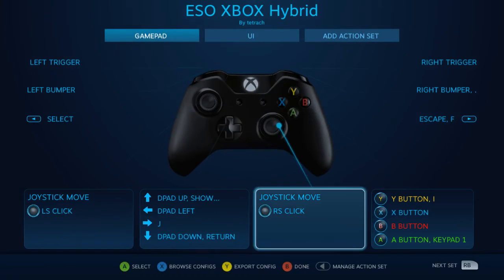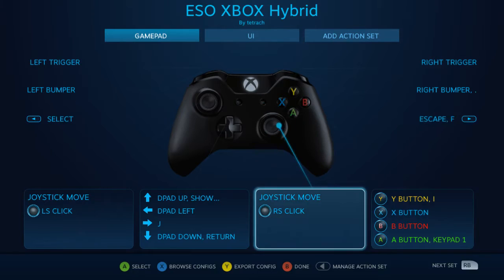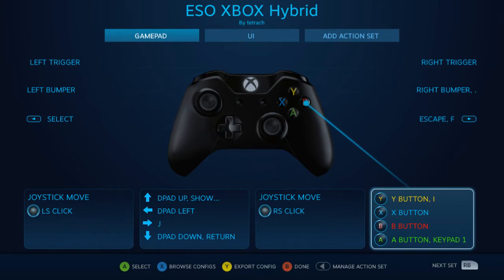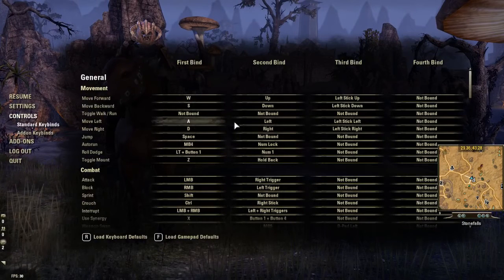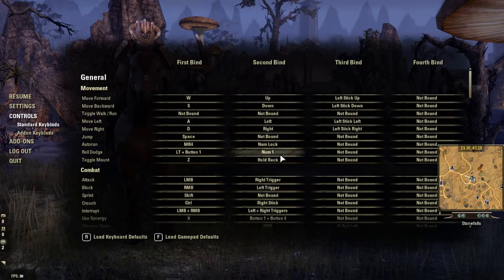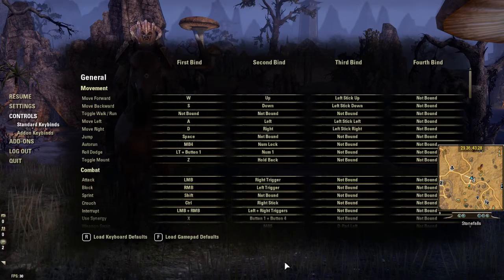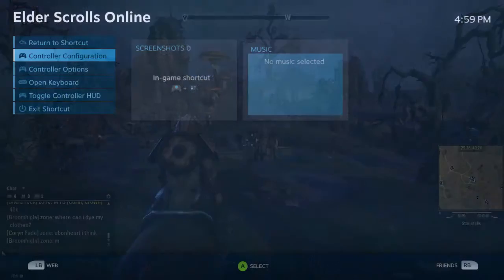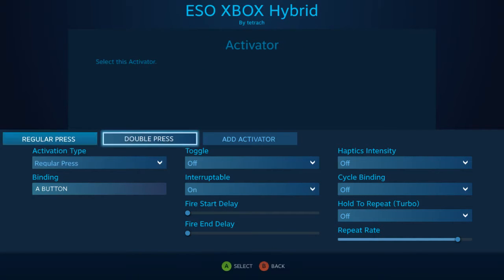Let me quickly show you what I have set up. As you can see, my action sets — I have two action sets. At the top I have Gamepad, which is the default ESO gamepad. I've added a few things: on A I added Keypad 1 so I could roll. Basically you have to go into Controls in the menu and assign Roll to a button — I assigned it to Numpad 1. Once you assign it, you can come in and do things in Steam, saying I want this button to act like that. So I assigned that to Roll.